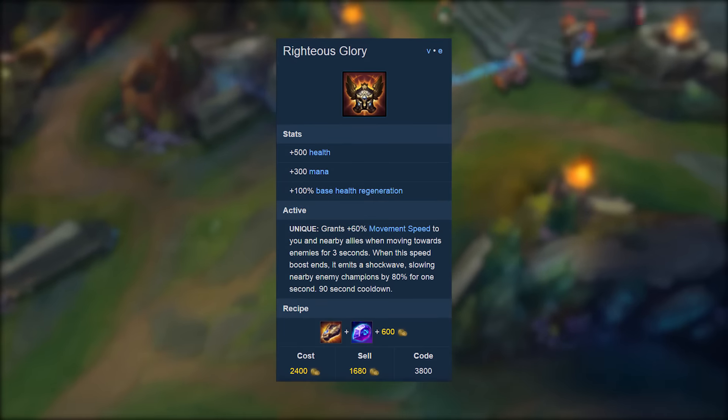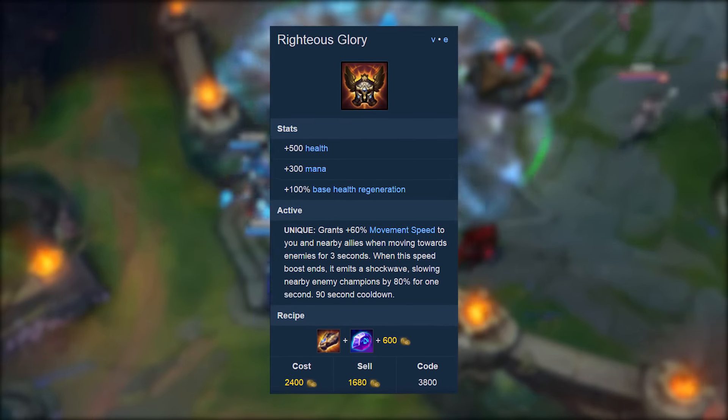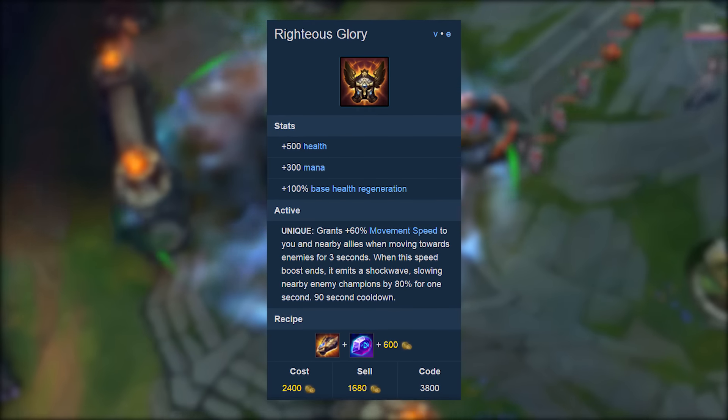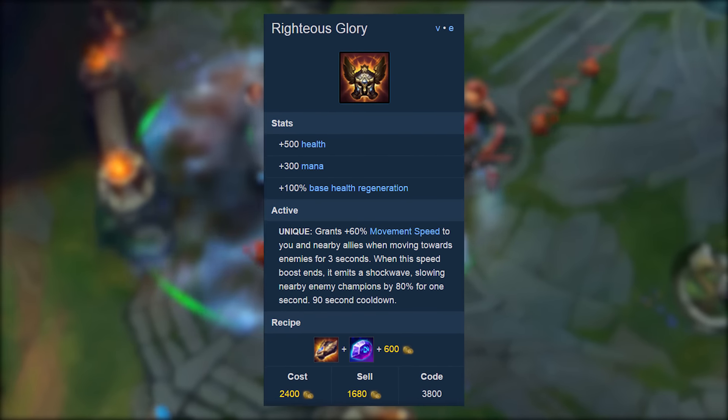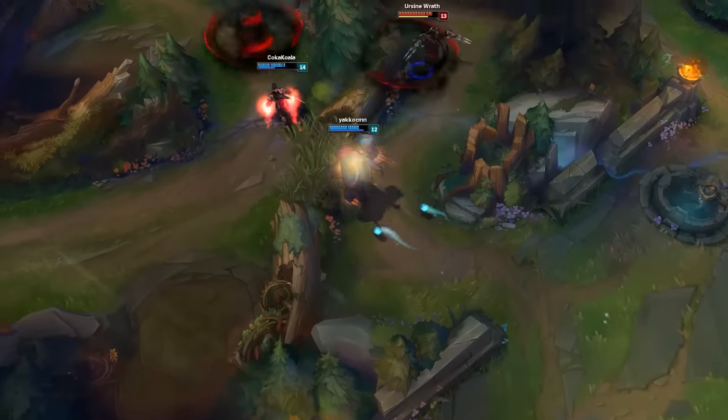This item is quite literally a Talisman of Ascension for tanks. The basic stats grant 500 health, 300 mana, and 100% health regeneration. It costs 2400 gold and builds from a Catalyst and a Crystalline Bracer. This item is incredibly fun due to its active.